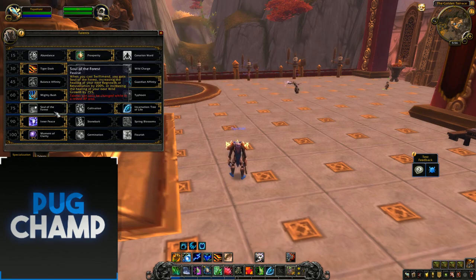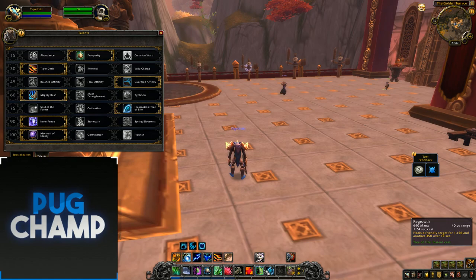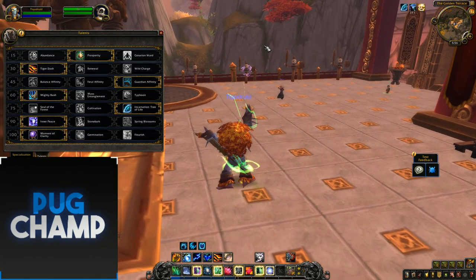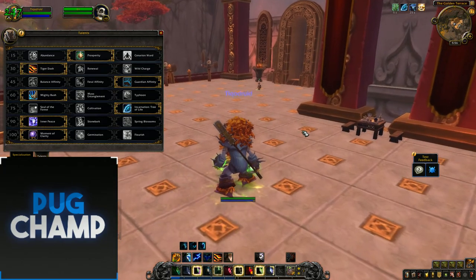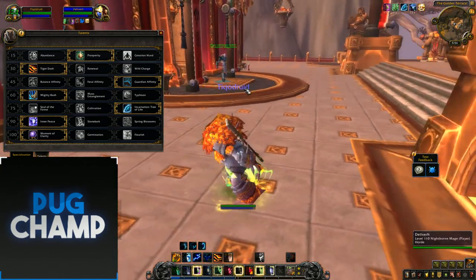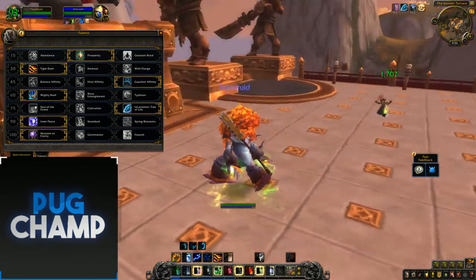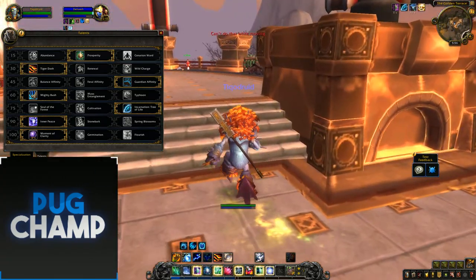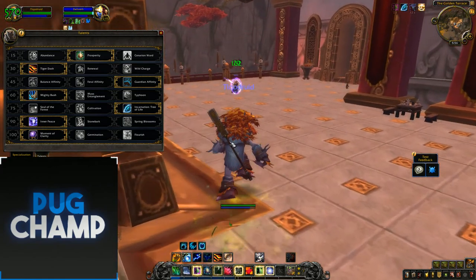So there's Soul of the Forest — when you cast Swift Mend you gain Soul of the Forest, increasing the healing of your next Regrowth or Rejuvenation by 200%, or your next Wild Growth by 75%. But I always prefer Incarnation: Tree of Life. When you have it up, no one's going to die. You put Rejuvenations on all the targets, spam heals, and they're just not going to die. You can use Wild Growth so everyone gets healed continuously.